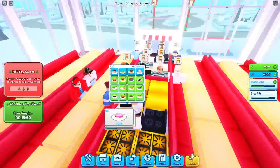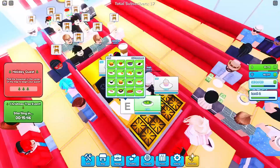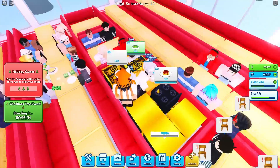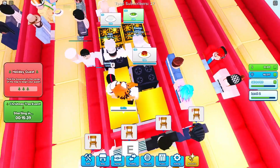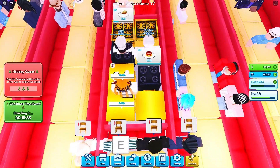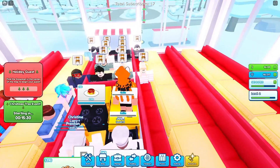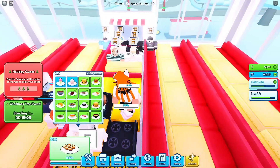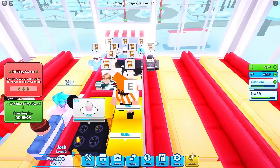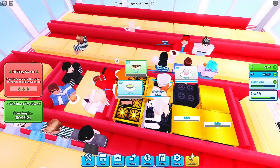And your food interaction table goes right here. Then you want to have a stove right here, right next to the food interaction table, and then still right in front of the food interaction table. Then you want to have three ovens — right next to the last stove on the right, if you're facing the door, go one up, one to the left, and then you'll have five in total.